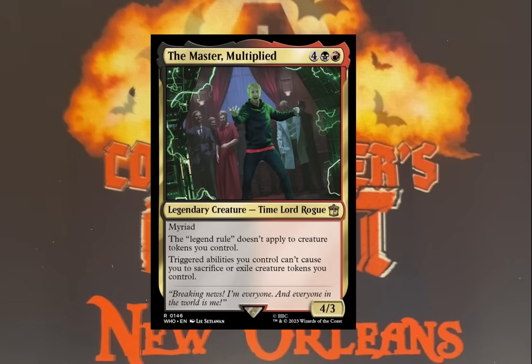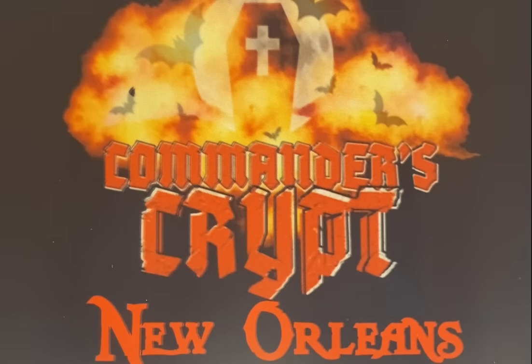The Master Multiplied is a Rakdos 4/4 with Myriad. The Legend Rule doesn't apply to creature tokens you control. Triggered abilities you control can't cause you to sacrifice or exile creature tokens you control. The Master Multiplied basically overrides all the downsides of mechanics like Myriad, because normally you'd need to sacrifice the tokens at end of turn. Mechanics like Myriad and Encore get better. The tokens produced survive and make more copies on the following turn, like Scute Swarm. Once it gets going it's hard to stop without sweepers. I love this card.